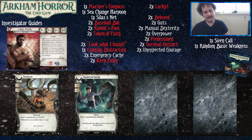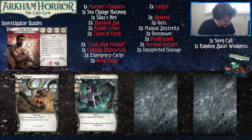The art on Overpower is ridiculous — Silas Marsh's 17th century ship is being attacked by an octopus. He's definitely got it handled though — his shirt is off, he's here to close. Unexpected Courage is just more stats on a skill card, playable at any test. That's good for Silas.